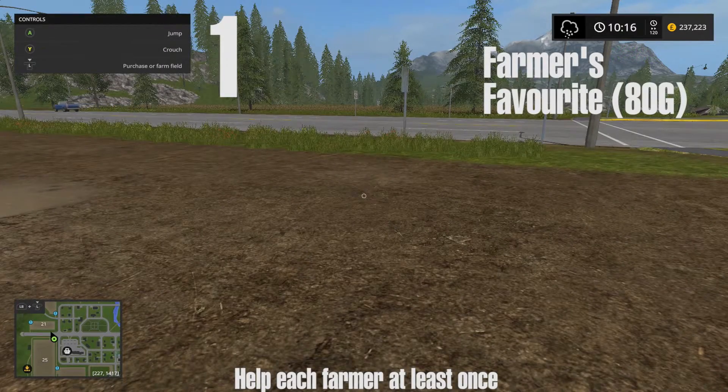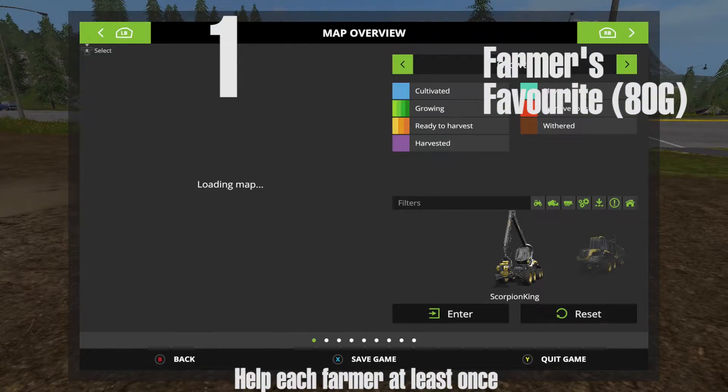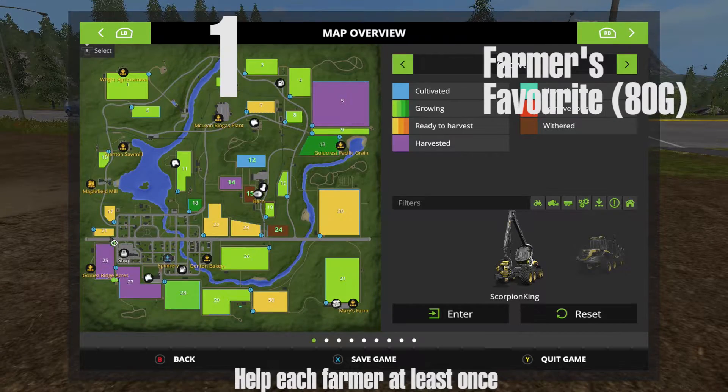Hey guys, what's up? This is a guide for the Farmer's Favorite ADG achievement for helping each farmer at least once in Farming Simulator 2017.